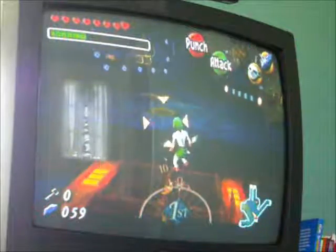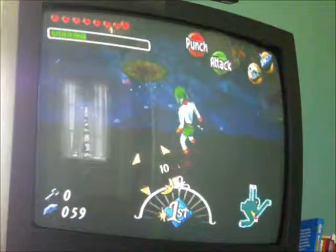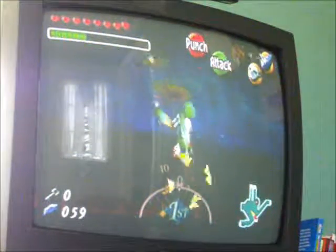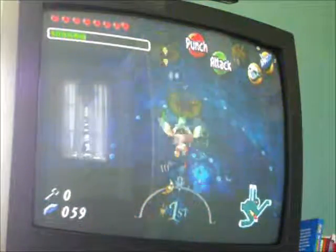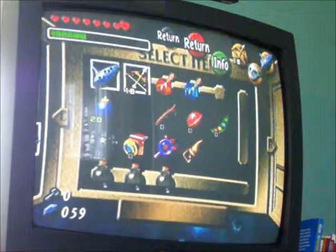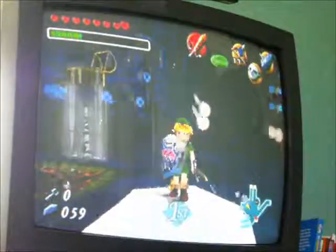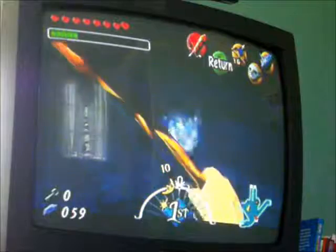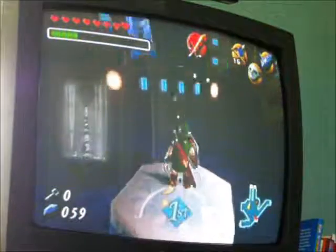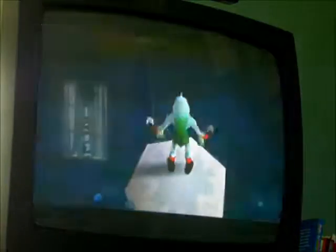So now you're going to find yourself in this area. Just ignore the targeting. Now, take out the Zora's Mask. Now, equip your ice arrows. Shoot. Now, hop from stun to stun. Oh shoot — what the crap? Wait, wait, I got an idea.